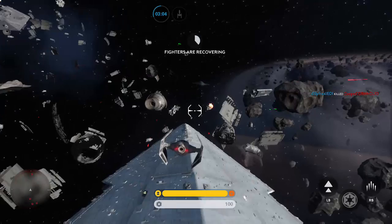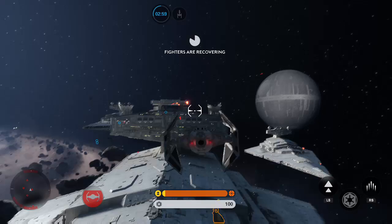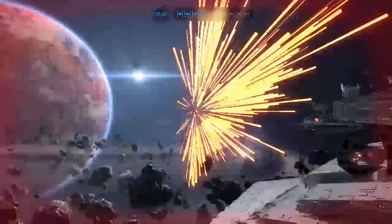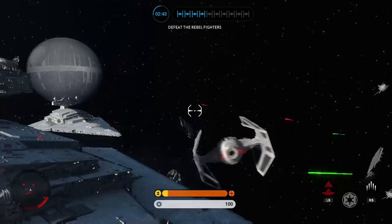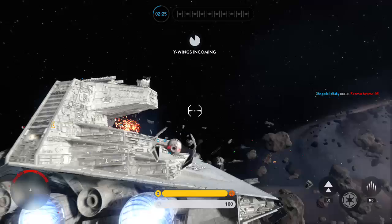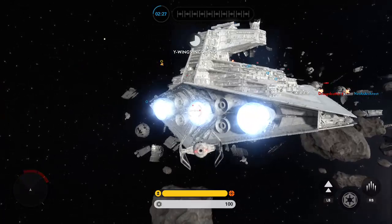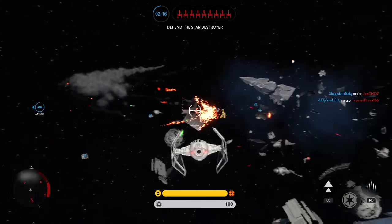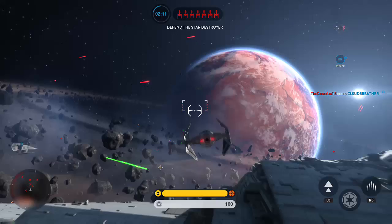They added a lot of stuff — not only maps, characters, and game modes, but also two new blasters available as Hutt Contracts, where you pay credits first and then earn them by completing challenges like getting a certain number of kills. There are also a couple of new star cards: a trip mine, which I haven't encountered yet, and a medical droid, which will be interesting to see in action.